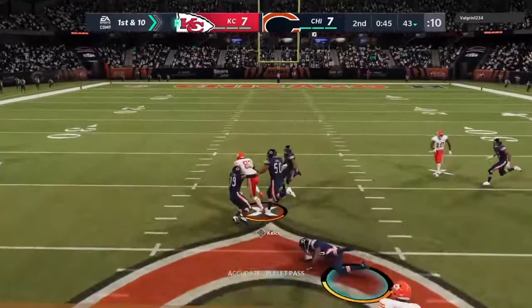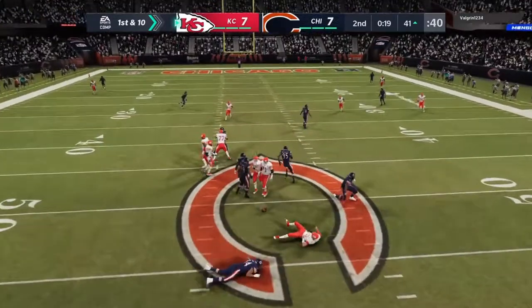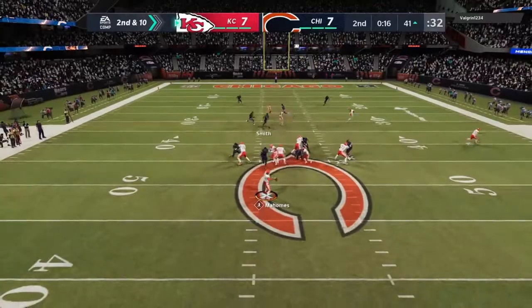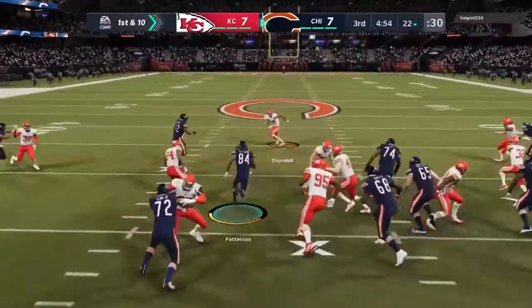Mahomes now on first down, complete to the tight end Kelsey. From the gun, it's Mahomes — hit as he throws that. Mahomes will try again on second down — a battle for it here. It's such a tone setter, isn't it?